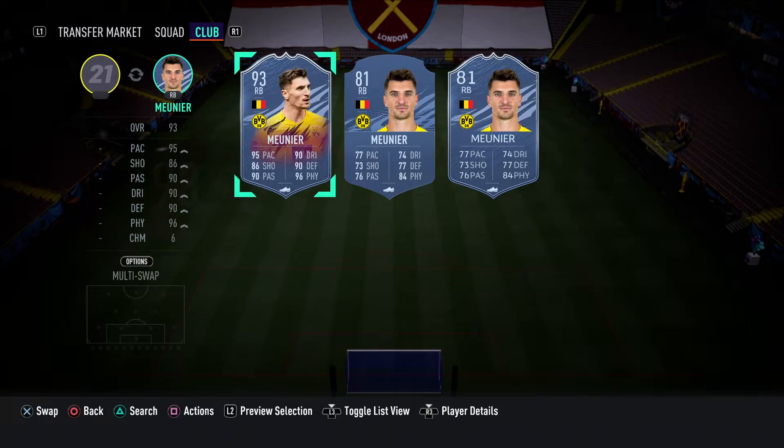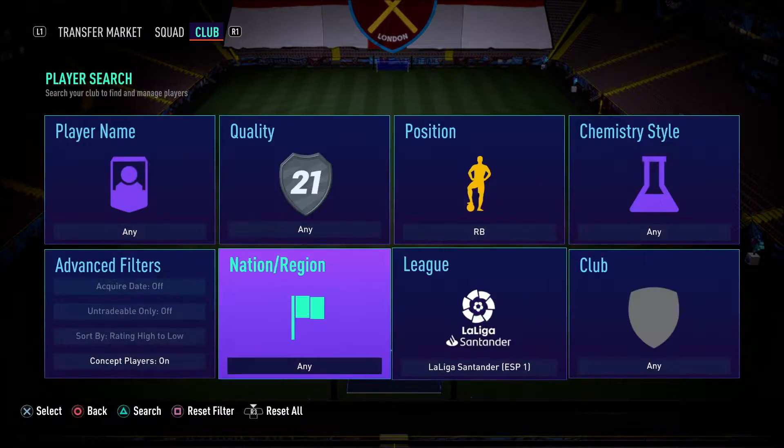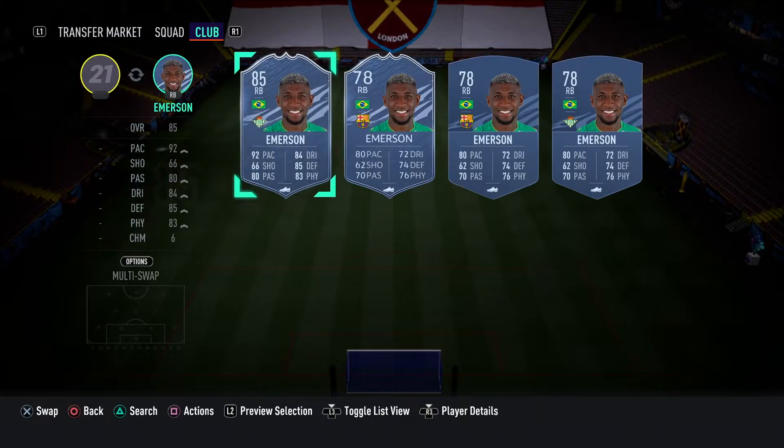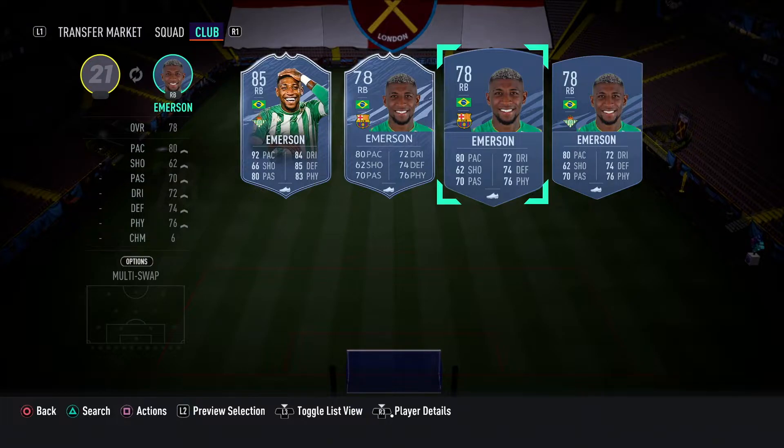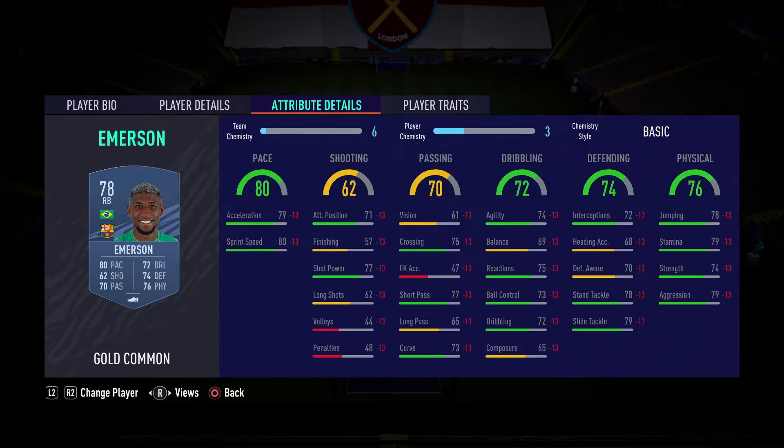At right back we do go over to La Liga, Brazil, and we do have Emerson. This guy is 5 foot 11, great height, high-medium work rates — average work rates for a right back, really a full back. Good pace, comes in at 80 pace. Good attack positioning for a full back. Just his finishing is appalling but you're not exactly going to be shooting with him. Good crossing.